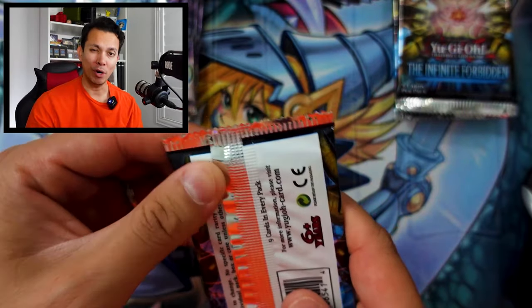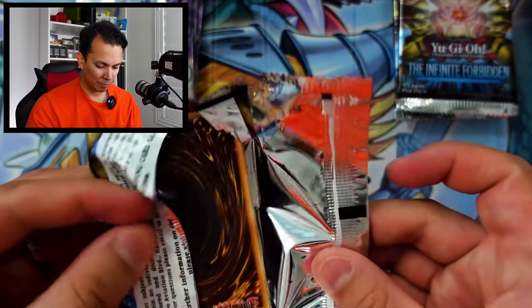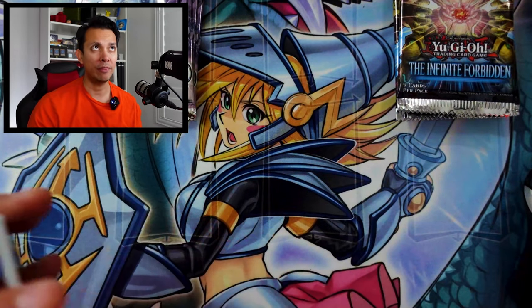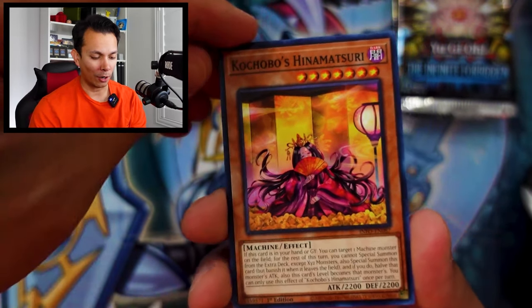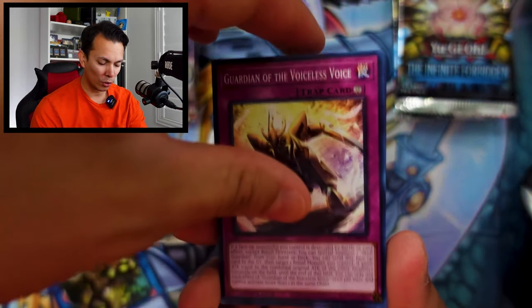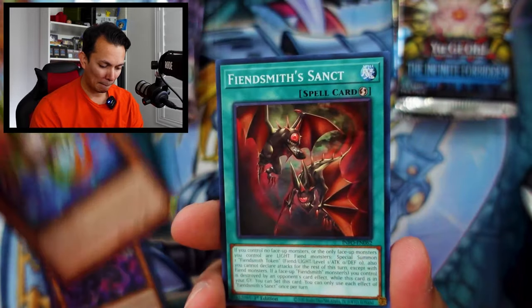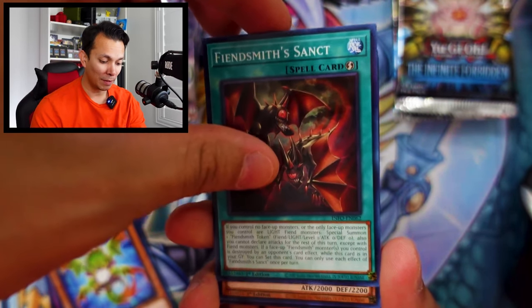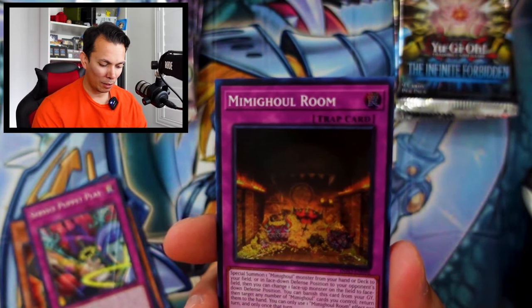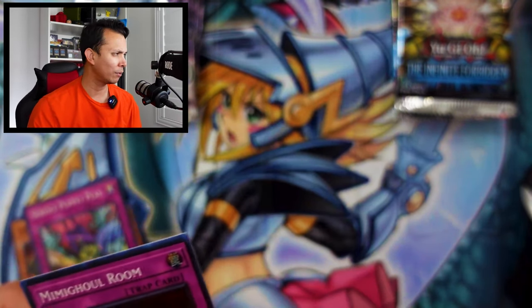If I had to pick my favorite rarity of all time, it would be ultimate rares, second would be ghost rares, third maybe starlight rares, then quarter centuries. Technically starlight rares are like quarter centuries but much harder to read the font. Infinite Forbidden pack eight: Cosmic Tree, Guard of the Voiceless Voice, Dark N Fiend Reflection, Fiendsmith Cinch, Golem that Protects, Service Puppet Plate, and a super rare Maybe Ghoul Room — 22 cents. Still no points.